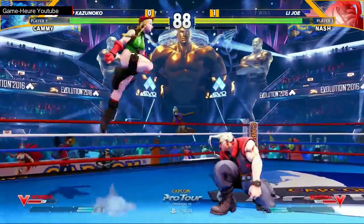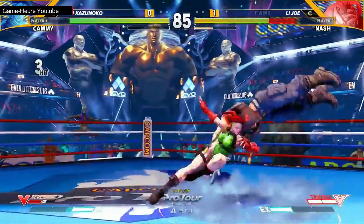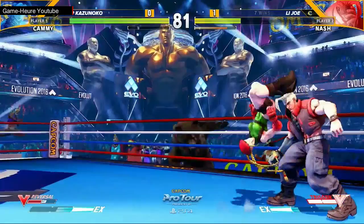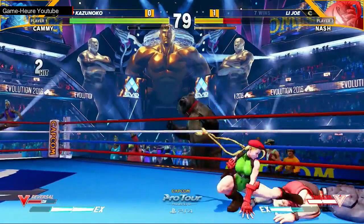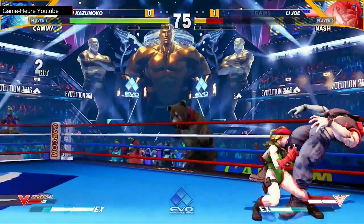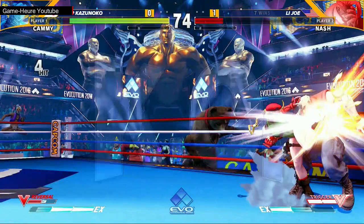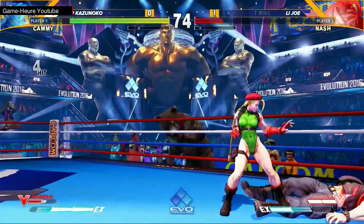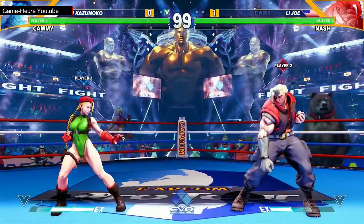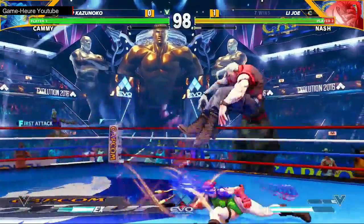One of the first times Kazunoko's gone for that throw tick, and Joe actually teched it. But here comes Kazunoko again — getting the counter-hit from Joe pushing buttons, and that's a stun. Great block, but then opened up by the low. This should be a clean round for Kazunoko, and it is. That's always a discouragement if you win the first game and then all of a sudden the opponent comes back and wins a solid first round — convincing stuff.